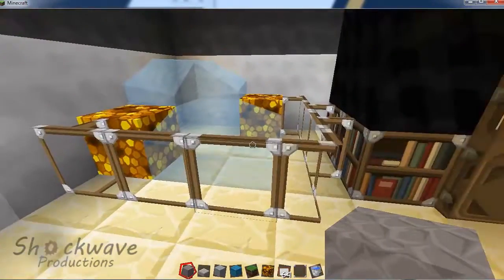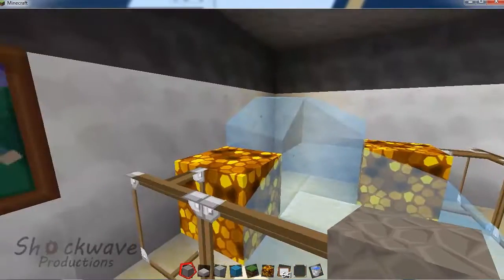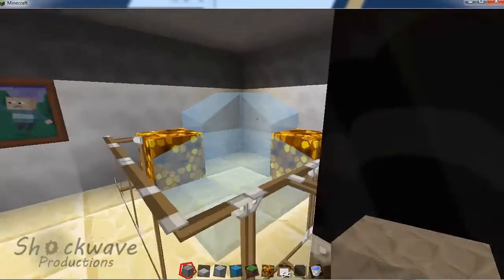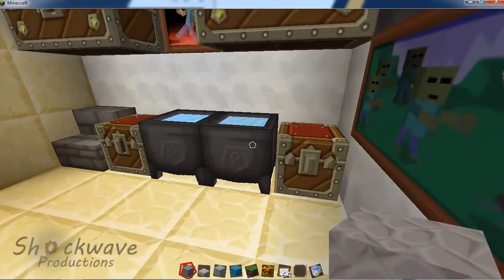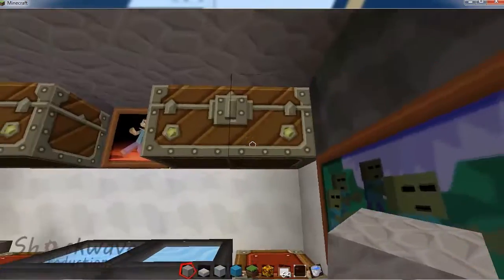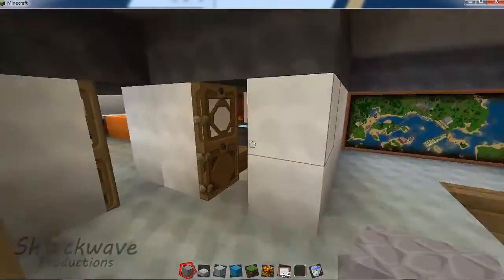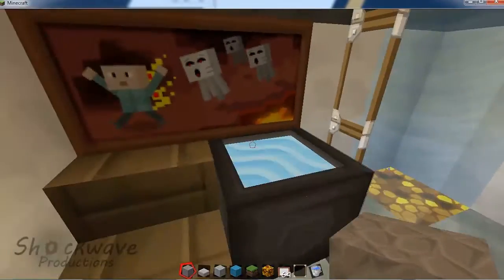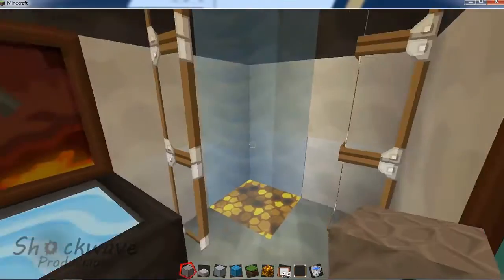Master bath — got some sandstone down here. TV. Gotta have a TV in the master bath! Nice big bath. Dual sink, toilets, nice little paintings. Then we've got the other bathroom with a shower — nice shower, I really like this design. A little lighting below — it's pretty nice.